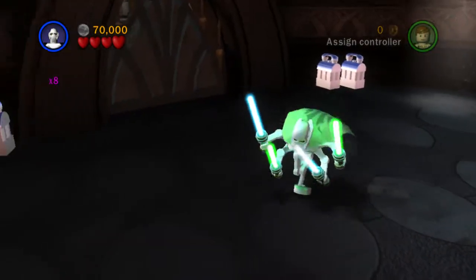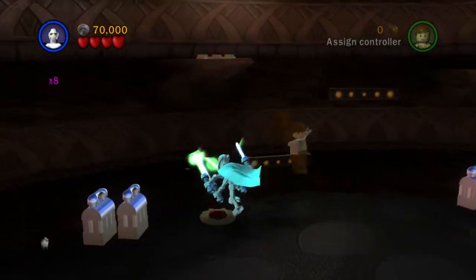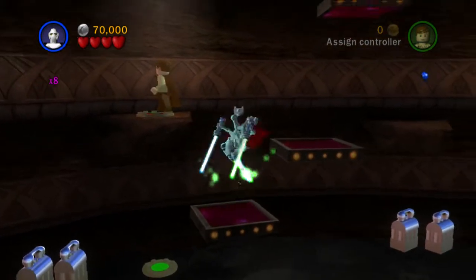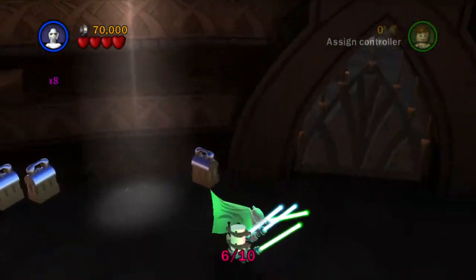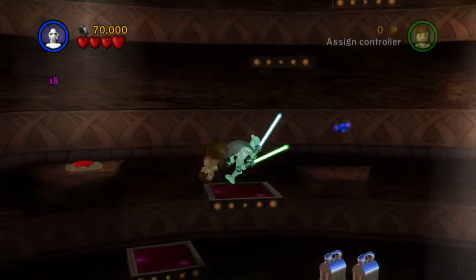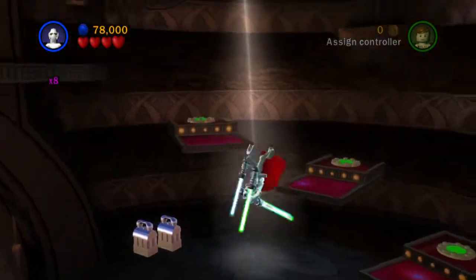There is another one similar to that in this room - if we come over here we have to do the same thing again. Go on, over one, up you go, press the next button, there we go. Then we want to high jump up to this platform and then up to this one here to get minikit number six. Let's head up here - we'll go this way.